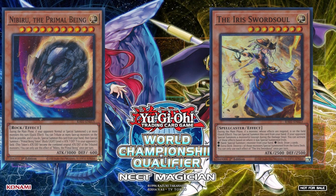quick effect you tribute as many face-up monsters on the field as possible, and if you do, Special Summon this card from your hand, then Special Summon 1 Primal Being Token — Rock, Light, level 11, attack: ?, defense: ? — to your opponent's field. This token's attack/defense become the combined original attack/defense of the tributed monsters. You can only use this effect of Nibiru the Primal Being once per turn.